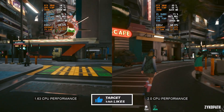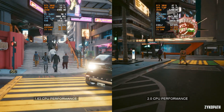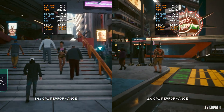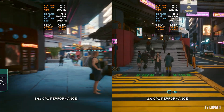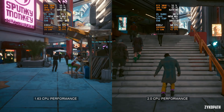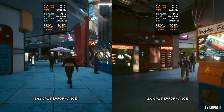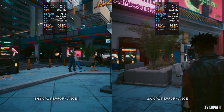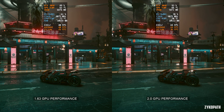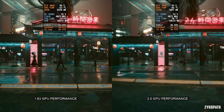What's even more surprising and the most important improvement yet is the low percentile framerate. Just look at the 1% low between 1.63 and 2.0 — it jumped from 32 to 43 fps, and this can really be felt. Because the first time I booted up patch 2.0, I instantly felt that the game was a lot smoother, and dare I say, perfectly smooth. I know, I'm just as surprised as you are.